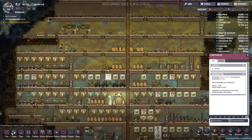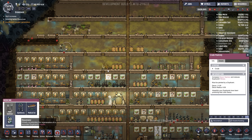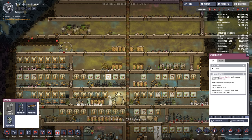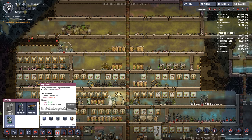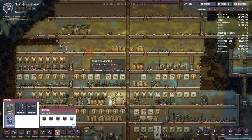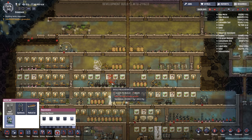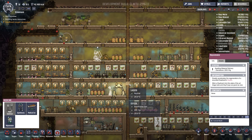Another thing we can build is the rejuvenator, which is kind of like a souped-up version of the medical cot — heals the people but uses a lot of power. I'm gonna try to build one maybe right here. I don't know if anyone needs healing but we can try it out.